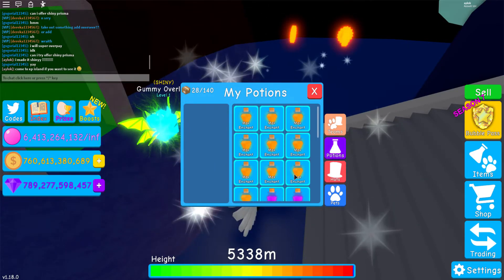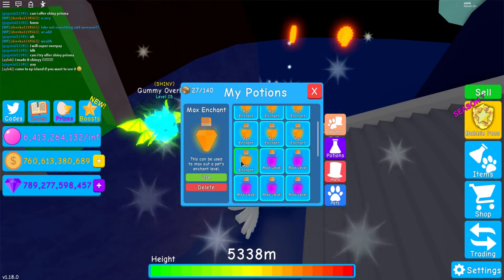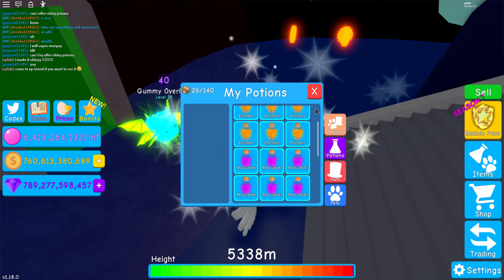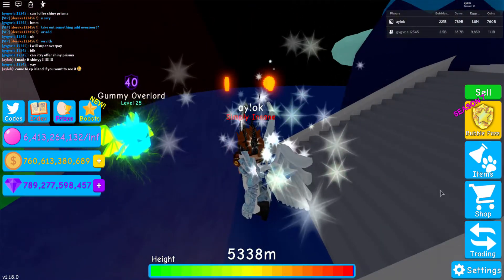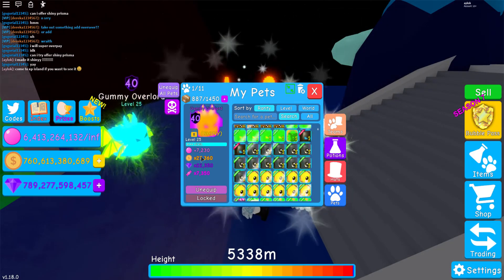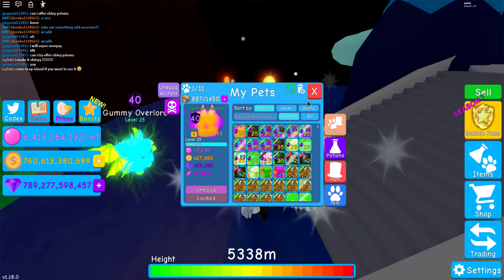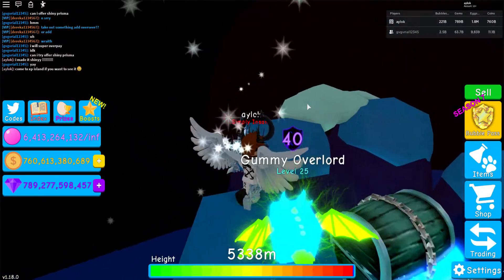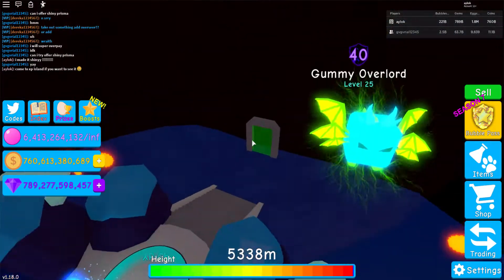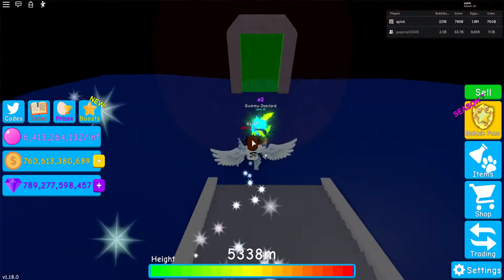Let's make it level max enchant so we can see the stats. The shiny Gummy Overlord — this is cool. The stats are quite low actually, but for such an old pet these stats are solid, I think. Gosh, this looks cool though. I really like the look of it — surprised how cute this bad boy looks. It's a really small pet but, you know.